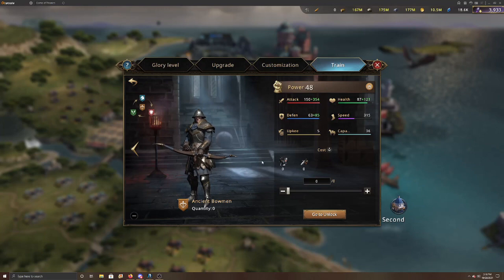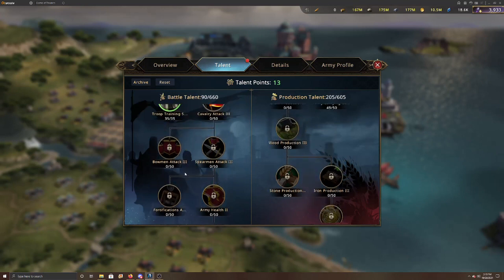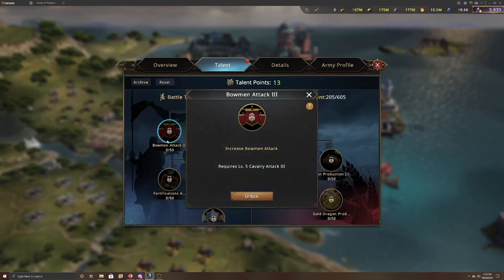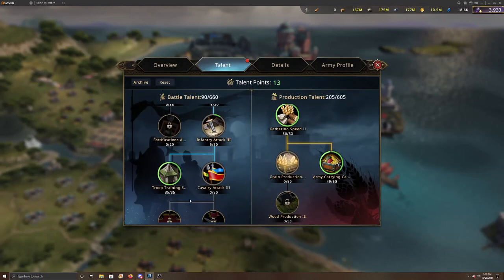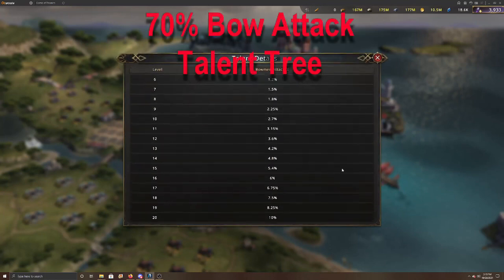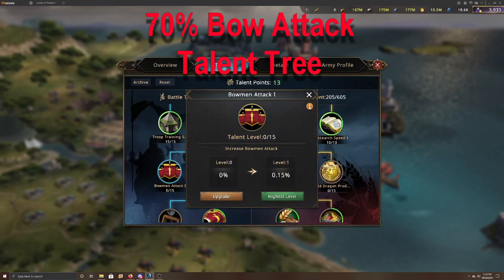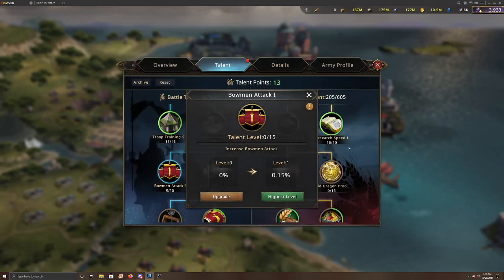First, I want to start with the talent tree — that's where you get the basics of your bow attack. At the bottom of the tree you'll see Bowman Attack 3, and if you get that maxed out, that's 53% bow attack. Go up the tree a little further and you see Bow Attack 2 at 10%, and further still Bow Attack 1 at 7%. That's a total of 70% bow attack just from your talents.